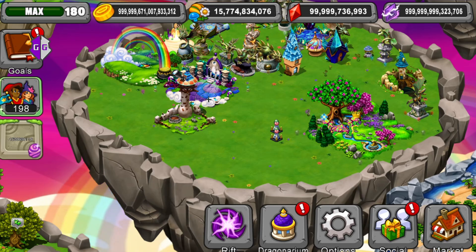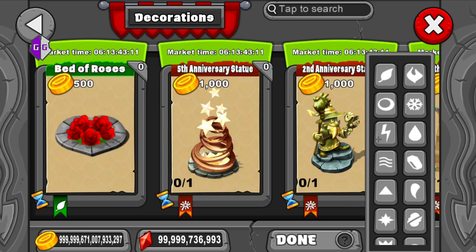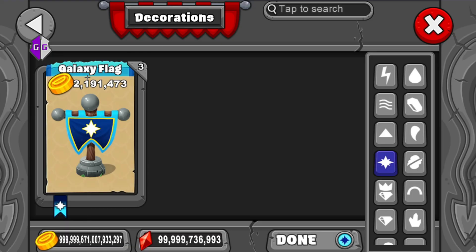Hey guys, today I'm gonna be showing you how to get unlimited dragon cash in Dragonvale. To get started, you're gonna want to go to Decorations, then filter, go to Galaxy, and then grab the Galaxy Flags. The price is 2,191,473.